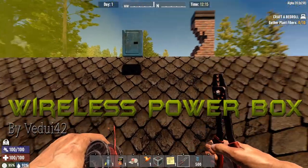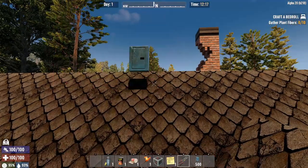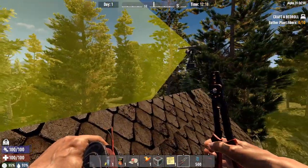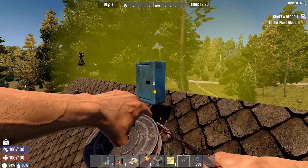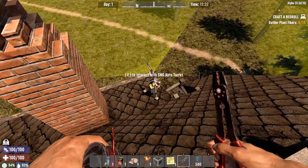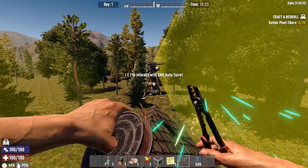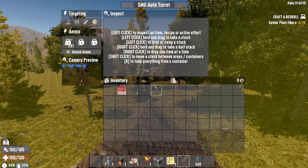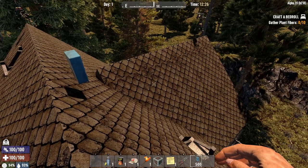The next mod is the Wireless Power Box by Vadui42. I've already got a power box here in my hand — it's the Wireless Power Box. This mod is super cool because it eliminates all the annoying wires you would see hanging around. I've got a bunch of turrets set up, a generator down here running, and a couple turrets hooked up already. We're going to go from junction box to turret — the turret's powered, but there's no annoying wire in the way.